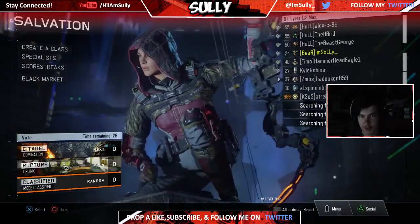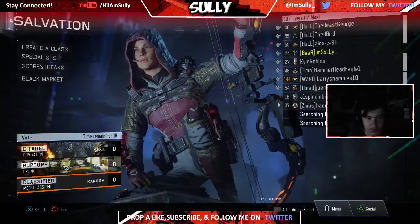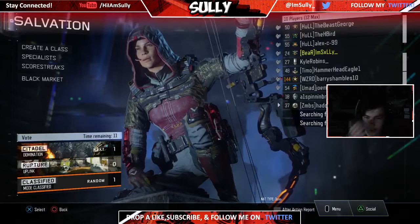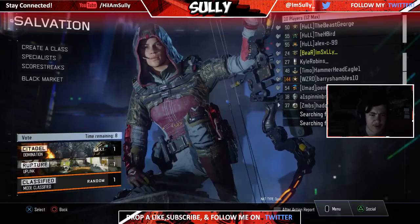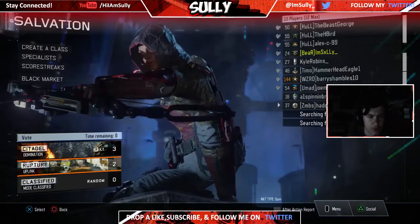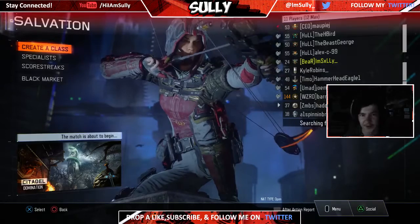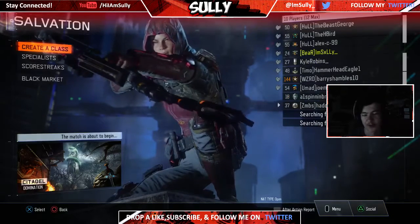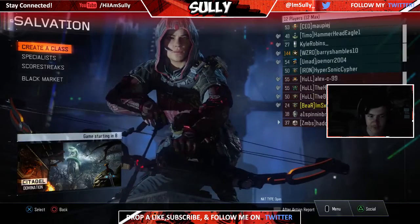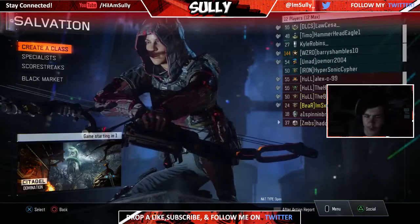Standoff is one of my favourite maps from Black Ops 2, along with Raid which they also redid for Empire. I haven't played it yet but it looks awesome. I'm hoping the spots and routes haven't changed too much from the original. Oh, I got that completely wrong — Citadel isn't the remake. Rupture is the remake and it has tanks where you hop into robots, walk around and use rockets, just like there was in the original World at War.